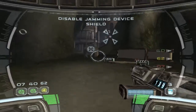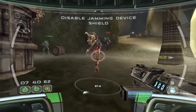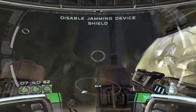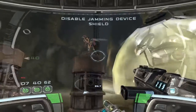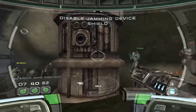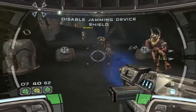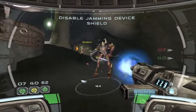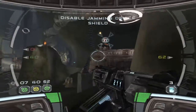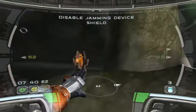Stop looking around and get some cover, soldier. Yes sir, thank you sir. I'm good, let's go. Enemy neutralized. There's a computer console at the opposite end of this room. Must be the shield controls to the jamming device. Come inside some protocols, Delta.